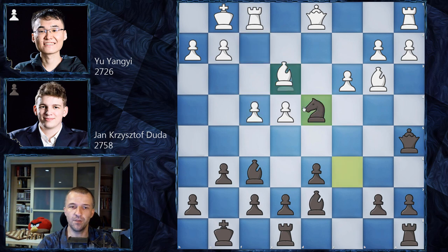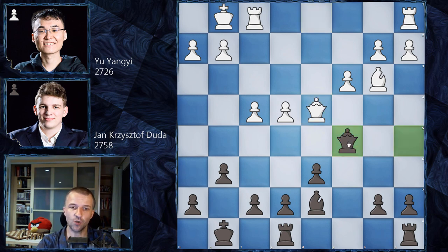Knight takes on d4, bishop takes on d4, exchanging by Duda, and queen takes on d4. We have queen on c5 by Duda, pinning the queen and forcing an exchange. The most popular answer would be rook to d1 supporting the queen, but Yu Yangyi plays queen on c5, exchanging on c5. After d takes on c5, the pawn structure is very symmetrical, tending toward a very drawish position.